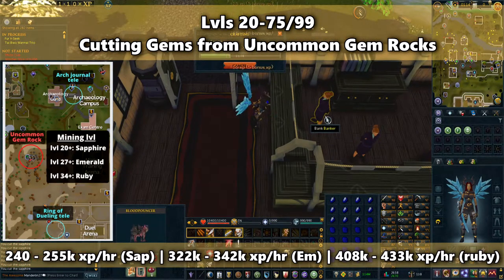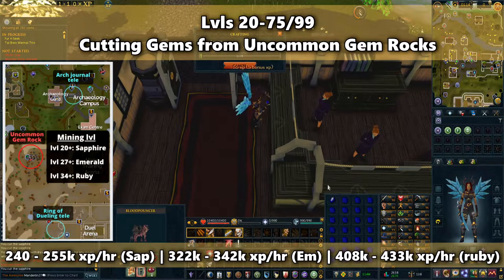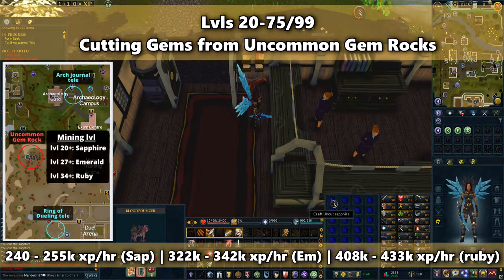When actually cutting your gems, you can stay near any bank and just grab a full inventory to cut. If you have a Crystal Chisel, be sure to have that equipped and then cut in Prif if available. You can cut about 4,800 gems in an hour. When cutting sapphires, you can make between 240,000 and 255,000 XP an hour. Emeralds will get you about 322,000 to 342,000 XP an hour. Rubies can give you 408,000 to 433,000 XP an hour. These rates are just from cutting and do not include gathering materials. To actually get enough gems to cut for an hour, it would take you about 4 hours of mining.